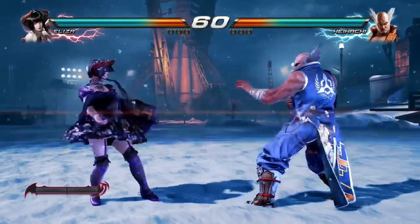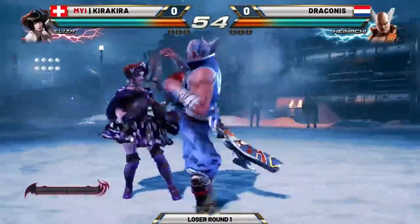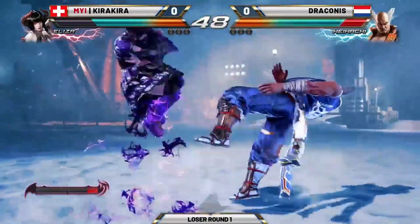The Eliza versus the Heihachi, no surprises. Let's see what happens here between Kira and Draconis. And like you were saying before, it might be a bit difficult for the Heihachi to get in, but that was a beautiful sidestep into 1-1-2 there. And a big block on the Hellsweep already.